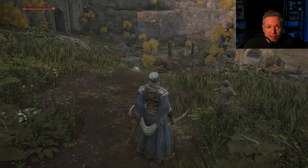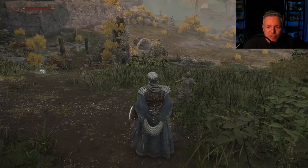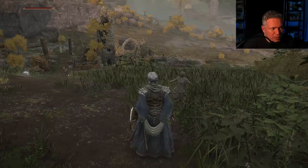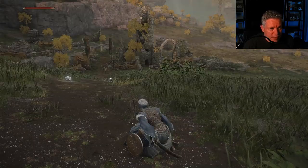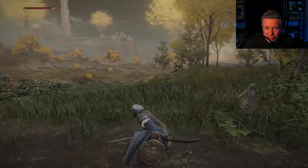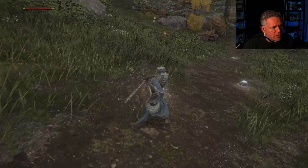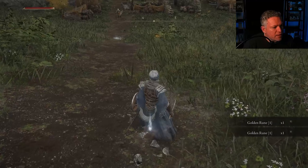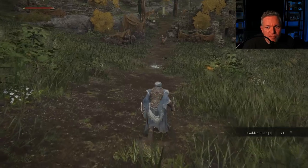I headed east back over to the path and up to the top of the hill. Here's a small statue called a Stake of Marika — when you stand near one, it gives you a respawn point different from a grace site. If I die over there where those runes are, I'll respawn next to the Stake of Marika here. There are also a couple of glowing skulls here we can break for Golden Runes.